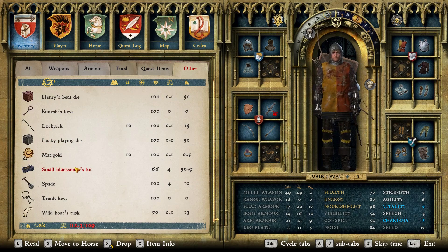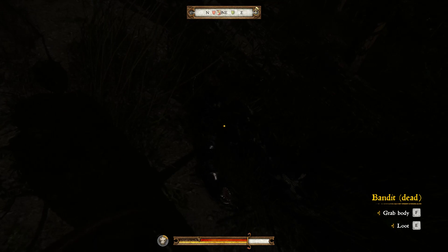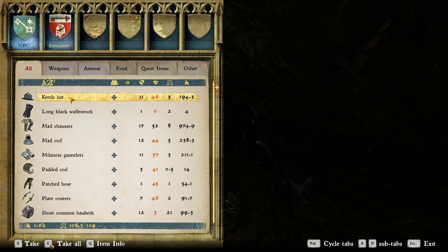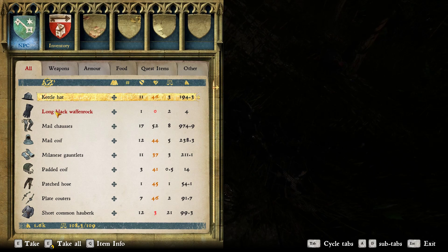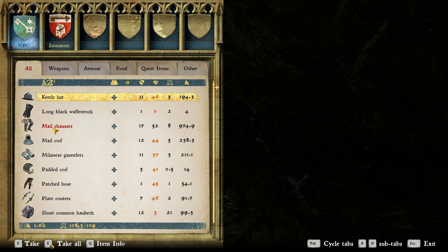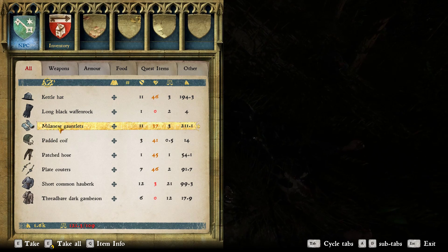I'm a little over-encumbered. I don't remember what I picked up. Send that to the horse. Oh, bandit leader spurs! Kettle hat's worth a good amount. These are worth a whole bunch. This guy was kitted out. Yeah, he was definitely the leader.